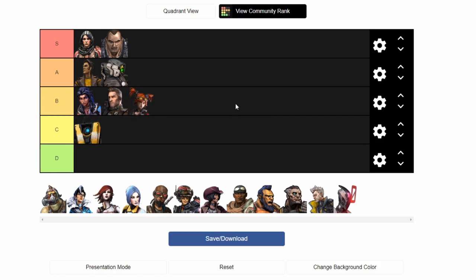Gaige is my favorite Borderlands 2 character. Anarchy slaps. She has some of the funniest dialogue lines, and I think Death Trap is a really fun ability. I'm really excited to see her again in the series. S rank — easy, S rank.